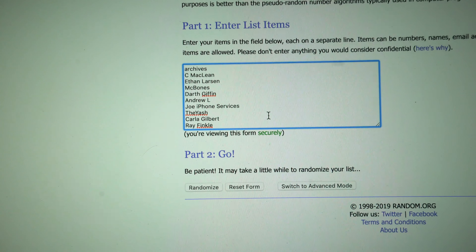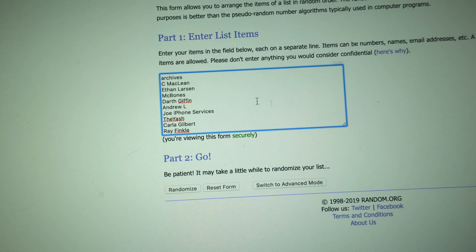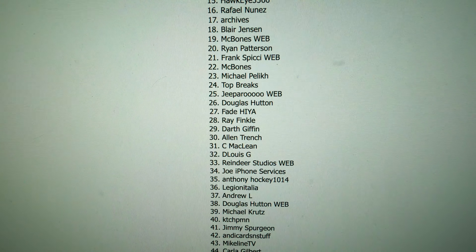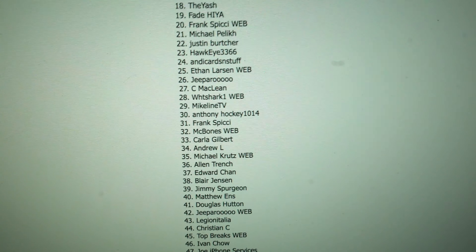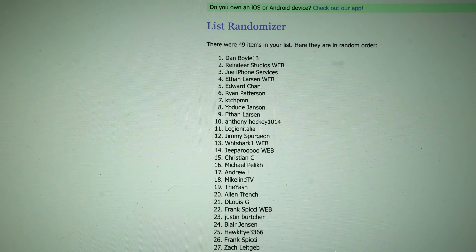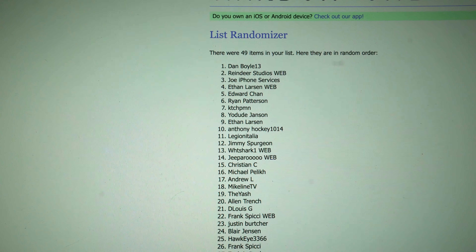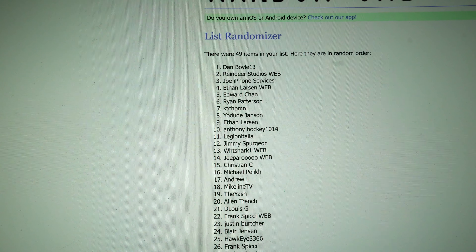Finally, Archives. This is for the encased Charles Naggy. Let's go ahead and randomize it — here's one, two, and our third random. Dan Boyle 13! Dan Boyle 13, Dan Boyle 13, you are the winner! If you don't want the Charles Naggy, again, if you want a hockey card, let me know and I'll send a hockey card over instead.